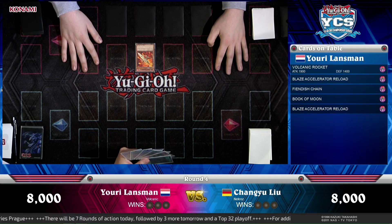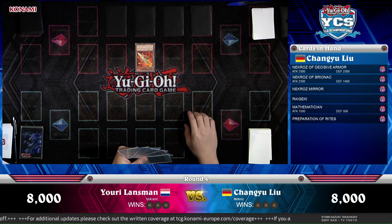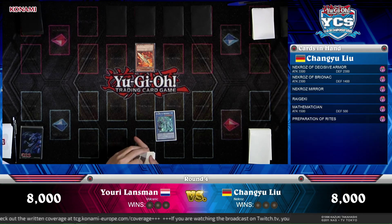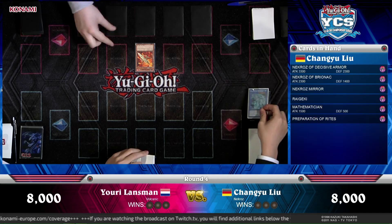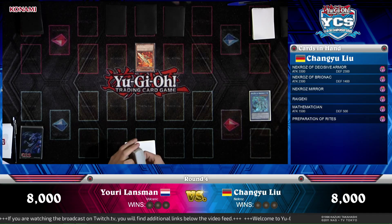He can discard that Scatter Shot for the Blaze Accelerator Reload — he draws a card and then destroys all cards on his opponent's side of the field. Good setup for Yuri Lanzmann. Let's take a look at Changyu Liu's hand — he's got Necroz of Decisive Armor and a Bryonek, which as is often the case is the first play for the Necroz player, allowing him to search his deck for another Necroz card.